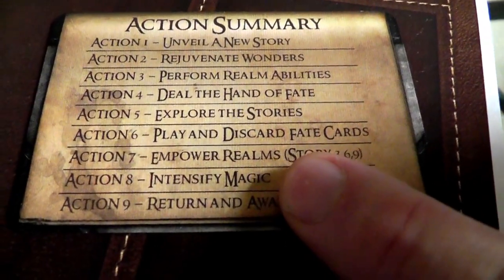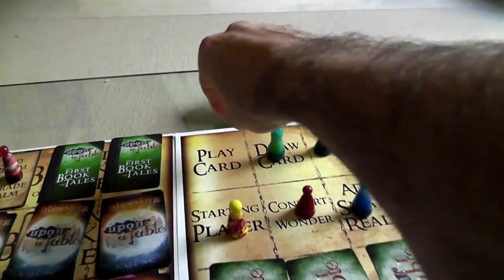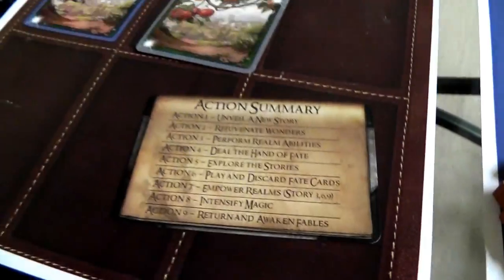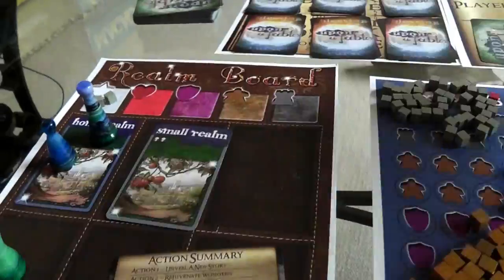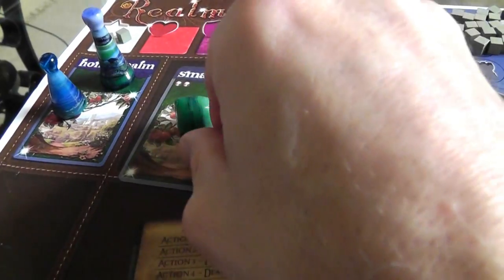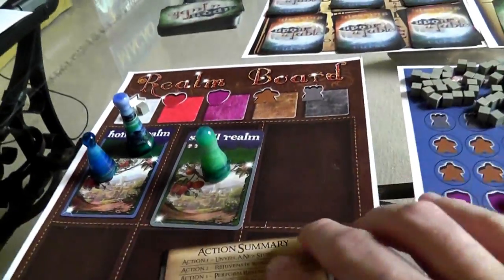Right now we don't have to pay anything, so we move on to number eight: Intensify Magic. Every space that nobody went to gets magic on it. Nobody played a card, so it'll be a little more attractive to play a card in the future. Finally, the last thing: we return and awaken our fables. Jen brings all of her fables back. In a two-player game, you can hold two workers on your home realm. That was the end of the first turn. We continue on to the second turn.